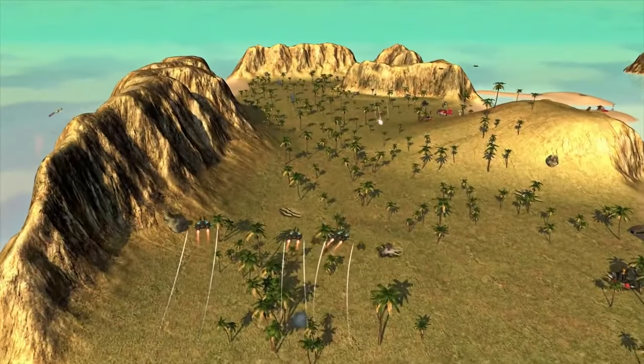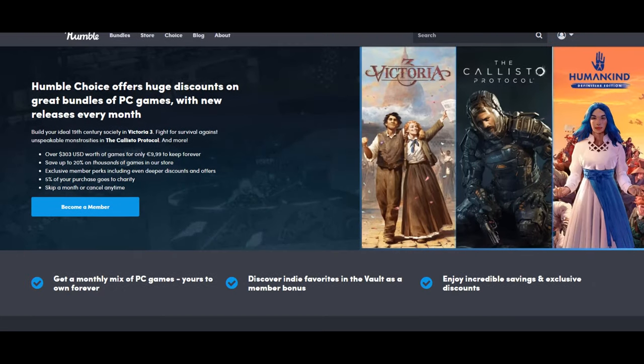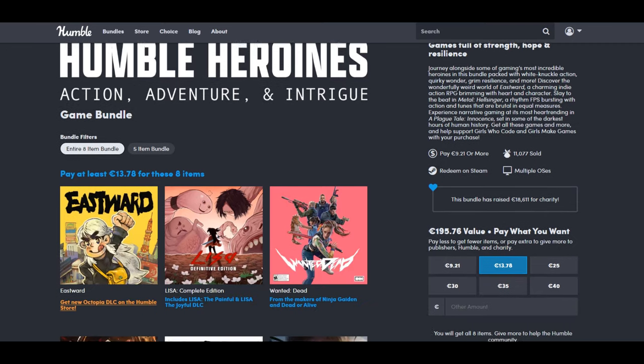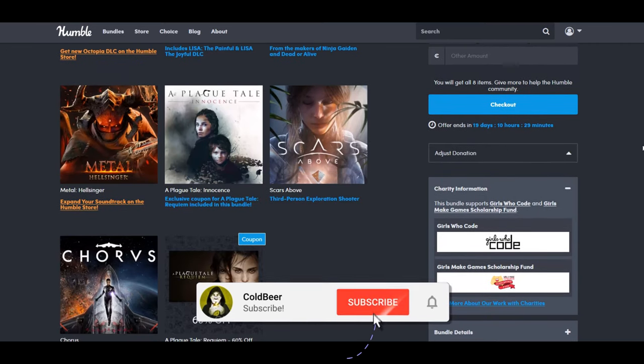And speaking about Steam games, the cheapest legitimate way to get the best Steam games is on the Humble Bundle Store. Every month they provide 8 different Steam games, all of them just for 10 euros and you can keep them forever. You will find my affiliate link to this amazing deal in the description and in the first pinned comment below. Have a nice day and I'll see you next time. Bye.